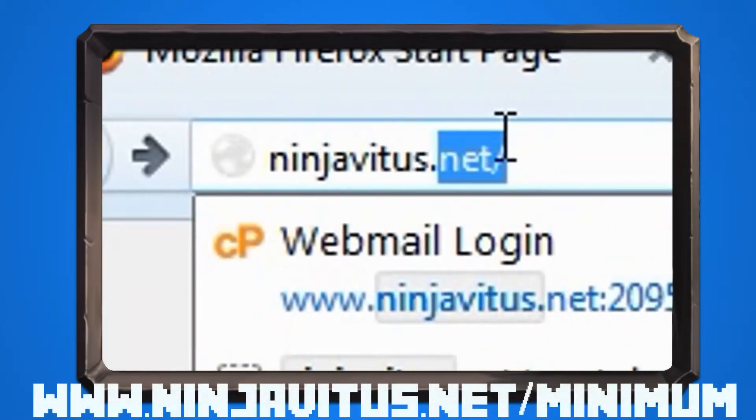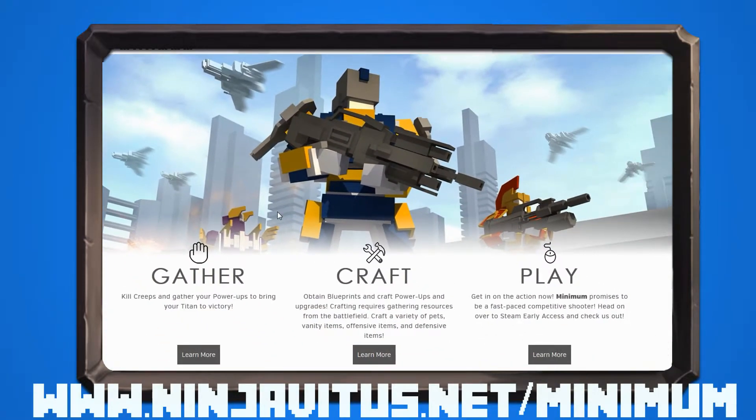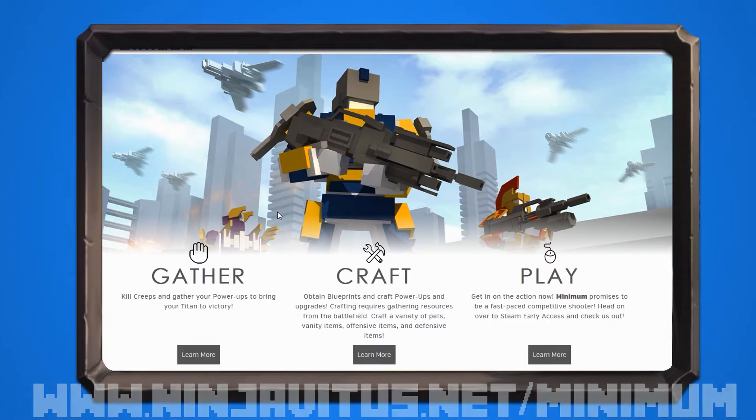If you guys are interested in buying the game, make sure to head over to www.ninjavitis.net/minimum — there you'll be able to buy the game, register for it, and help me unlock armors and weapons in the process.